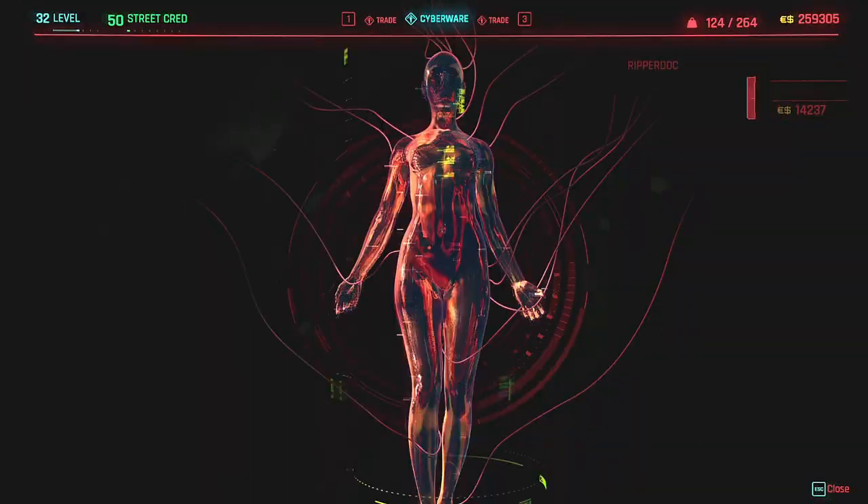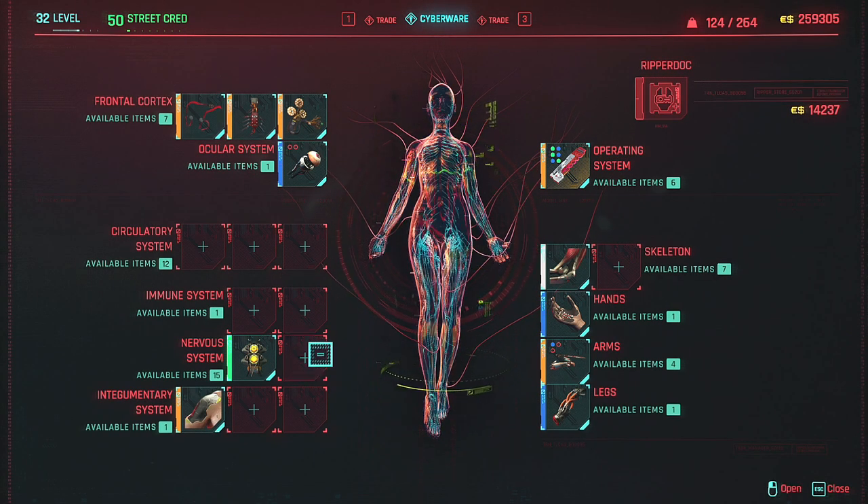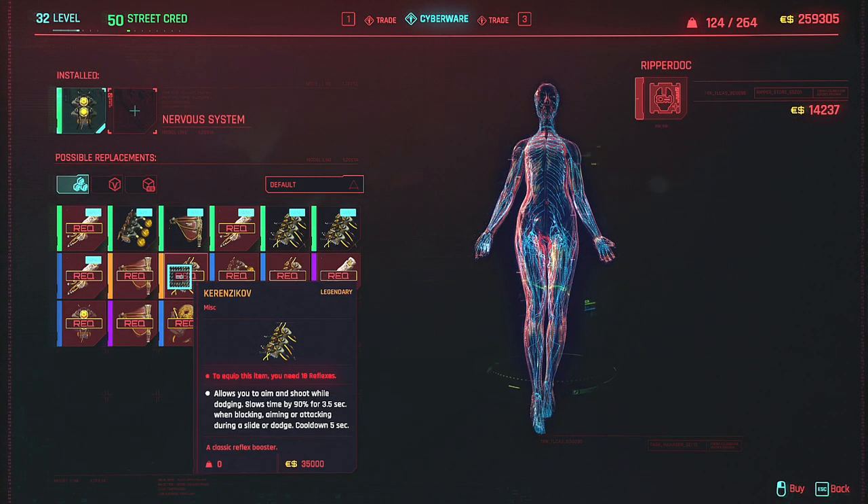Either way, once you're here, just come in and speak to the guy. Anyway, it's going to be under your nervous system, just here, right next to the Kerensikov.